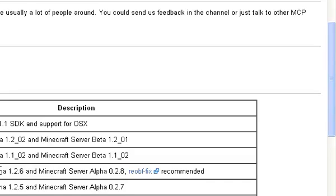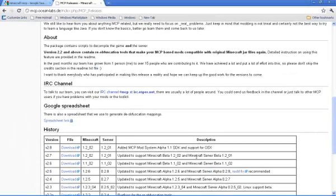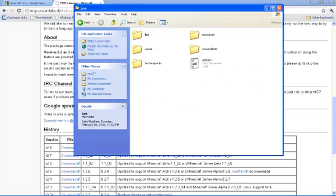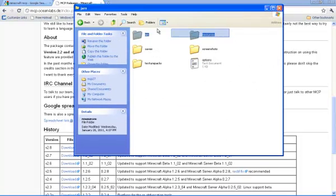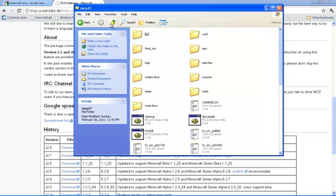Then you'll drop in your newest beta stuff — just a clean bin and a clean resources, no mods attached. The resources file is so when you do the test game it looks better and you can actually hear everything. Now there will be nothing in your sources folder, so after those are in you'll want to run the decompile.bat.